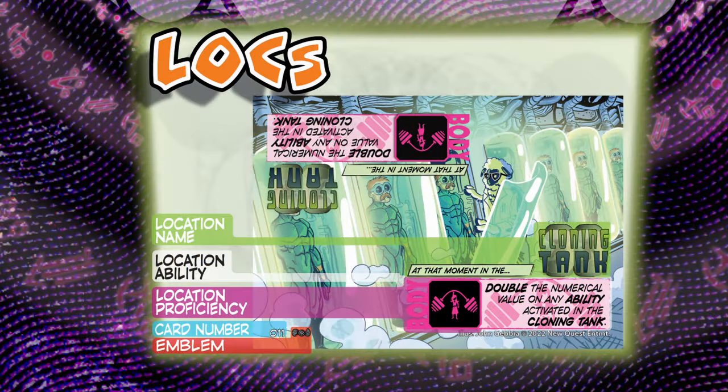The next card type is a location. The locations are pretty neat because they are printed with the full art on the back of the card as well as on the front of the card. They actually have the ability facing both directions, so when you're playing across the table from your opponent, they can also read what the location says and does. Another neat thing about the locations is that the current storyline is based in Colorado, showcasing famous landmarks as well as local history that can be found in the art.